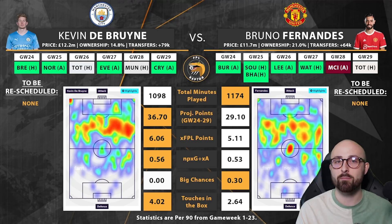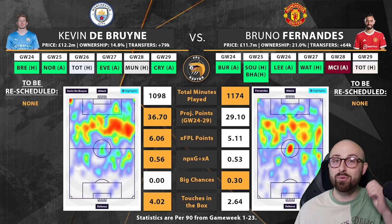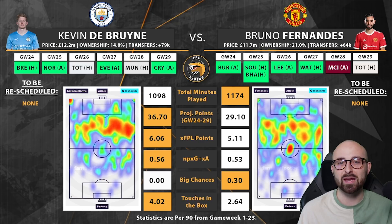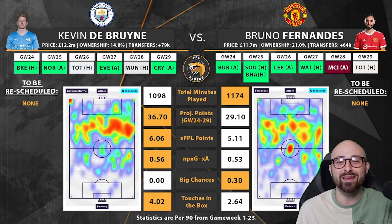With Bruno Fernandes, I think the fixtures are actually better than De Bruyne's: Burnley away, Southampton and Brighton in 25, then Leeds in 26 and Watford in 27. A really important caveat — if you're only going for one of these, when do you want to bring Salah back in? If you want Salah for Game Week 26 when he plays Norwich, I might go for De Bruyne, because after Brentford and Norwich, Tottenham in 26 is a natural time to switch from De Bruyne to Salah. If you bring in Bruno Fernandes, he's got Leeds in 26 and Watford in 27, but Salah blanks in 27, so unless you're playing your free hit you probably won't want to take Bruno out — meaning you'd miss Salah against Norwich.